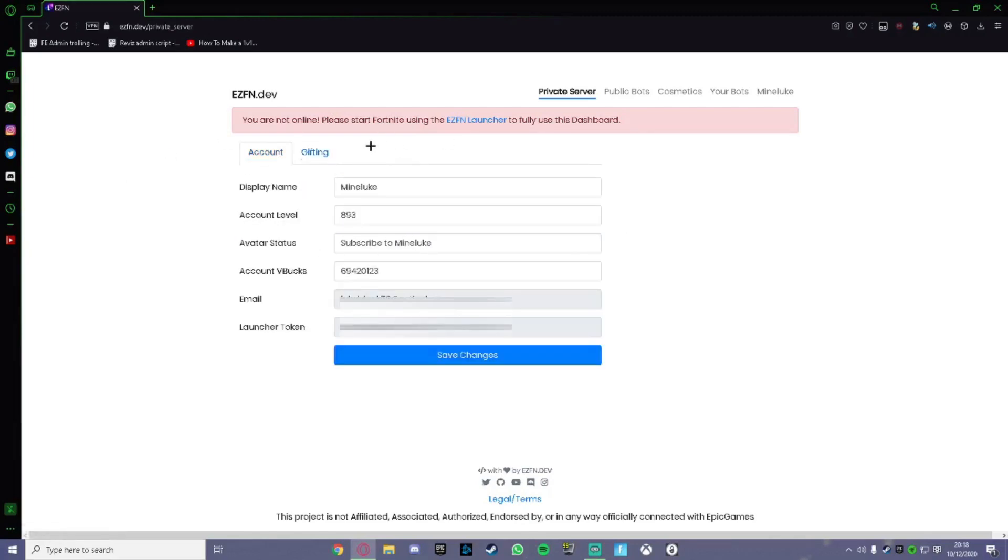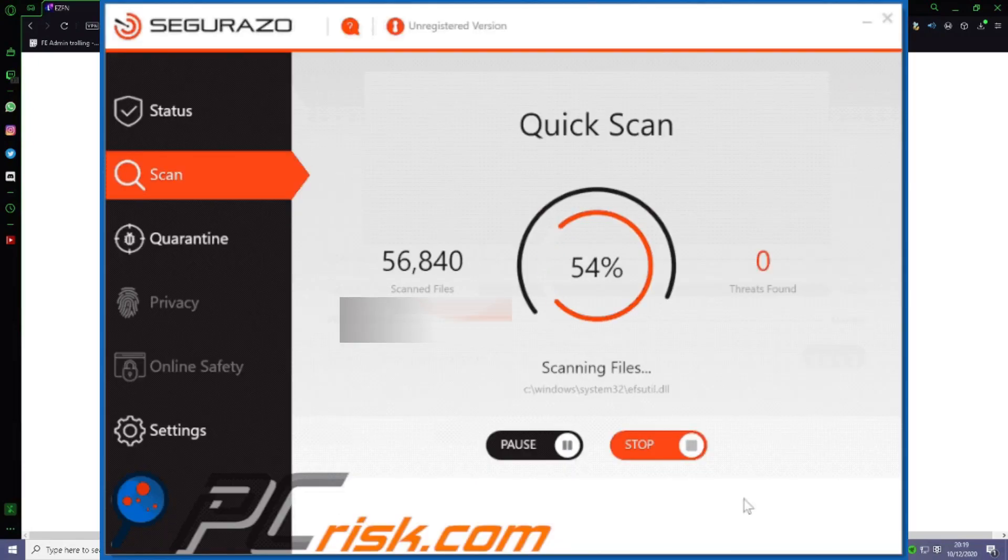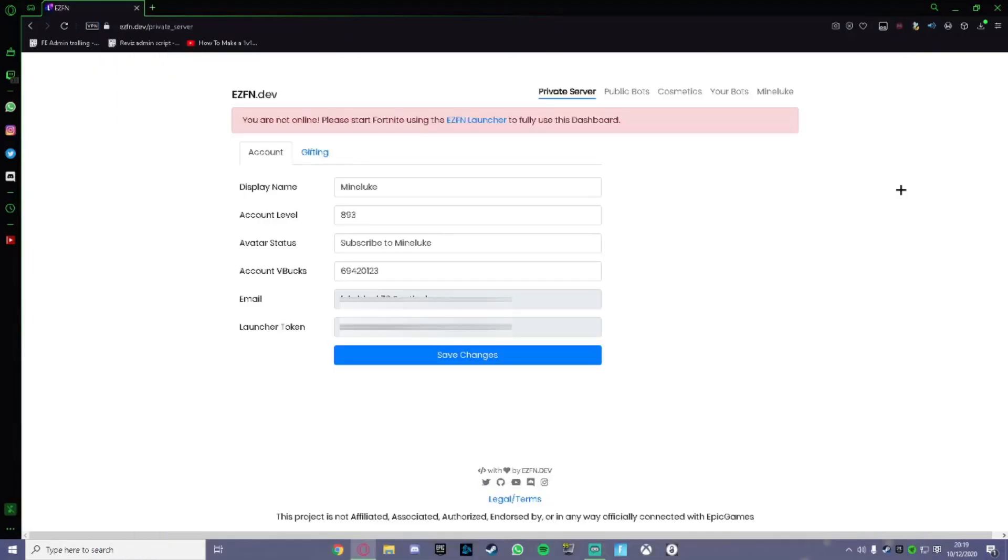It says you're not online — please start Fortnite using the EasyFN launcher to fully use this dashboard. Click on EasyFN and it should download. Now listen up: if it doesn't download — if it immediately deletes when you open it or click the file — that's because of your antivirus. You'll need to disable or uninstall your antivirus. If you just want to be safe, you can just disable it.